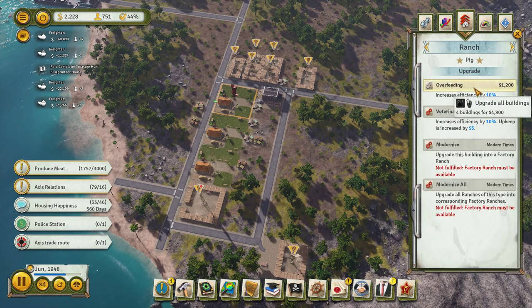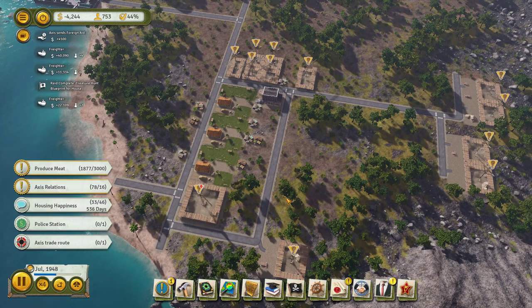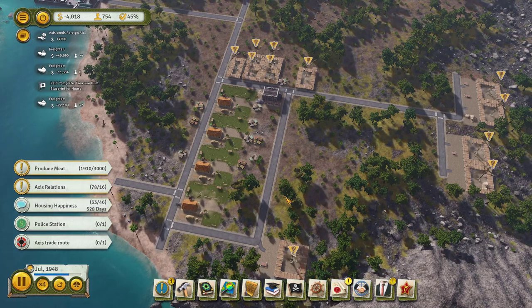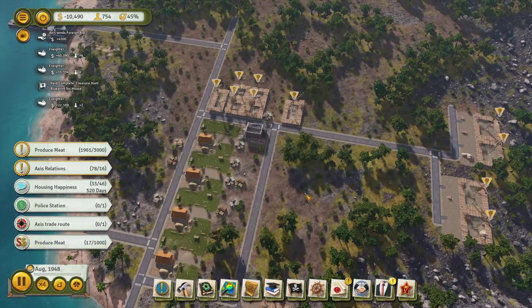Overfeeding? Sure. Produce meat — we've got the pig farms now, we're producing meat. Housing happiness... actually, I think we're not going to complete the housing happiness objective, but that's okay. Produce meat — that should be fine.